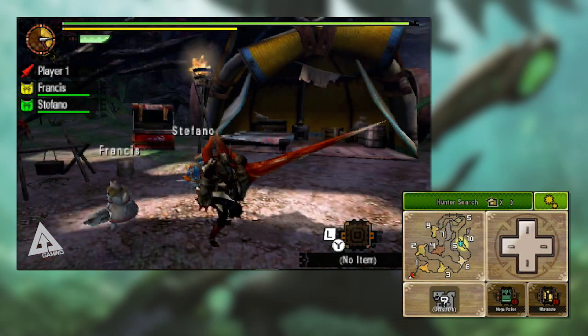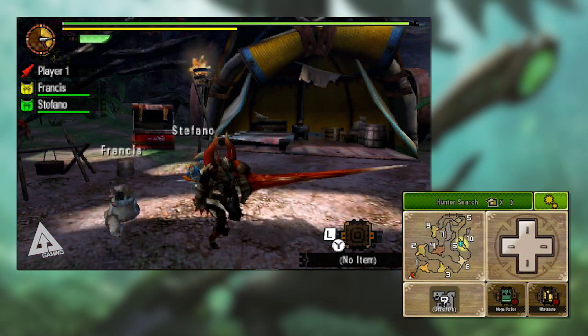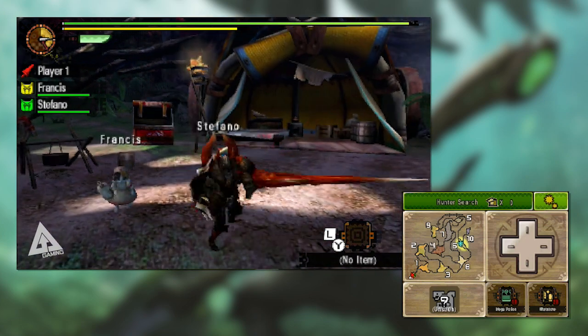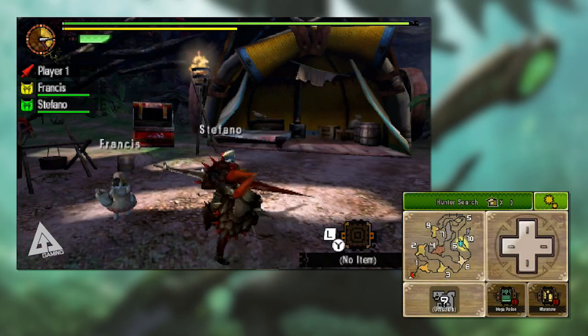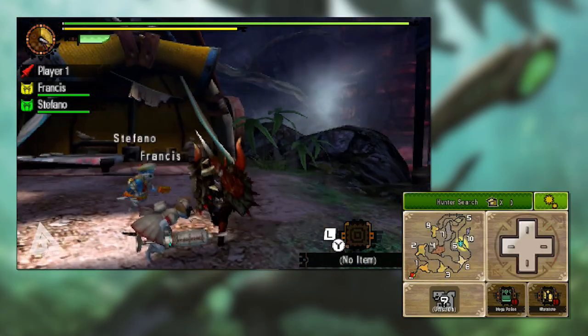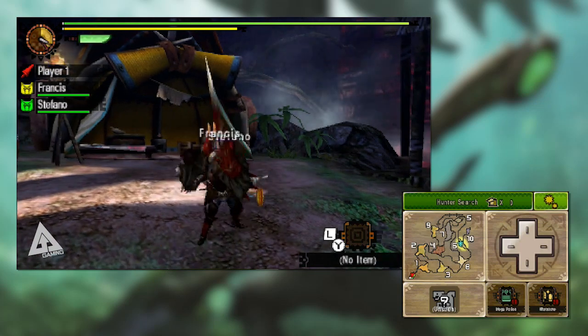The other big draw of the Lance is its ability to counter. If you guard and press A you'll enter the counter stance. If you take damage during this phase you will counter the attack; if you don't, you will still unleash a forward thrust. You can also combo into a counter by pressing R and A during a combo.